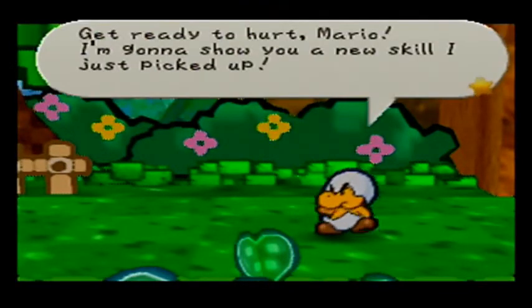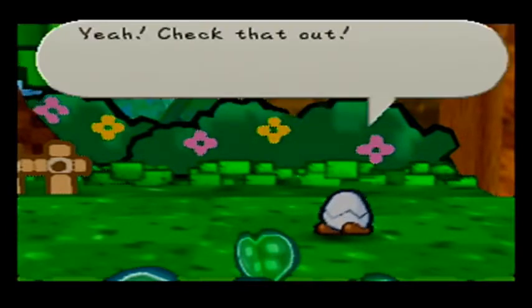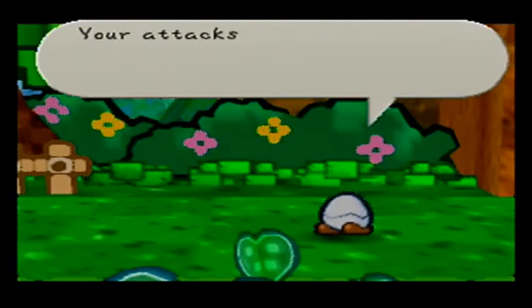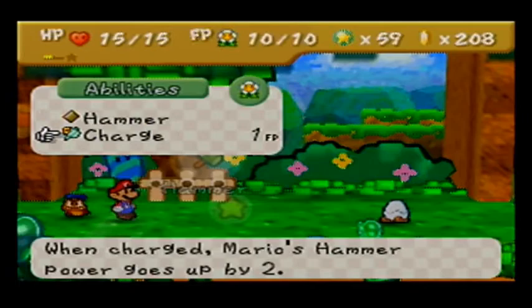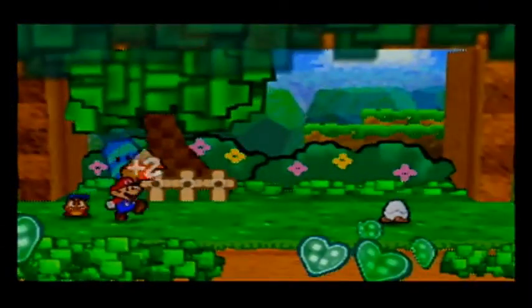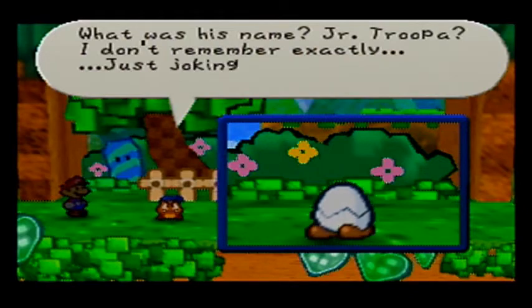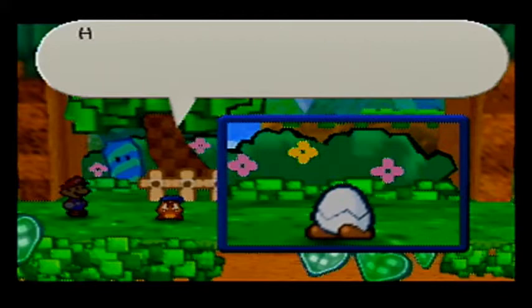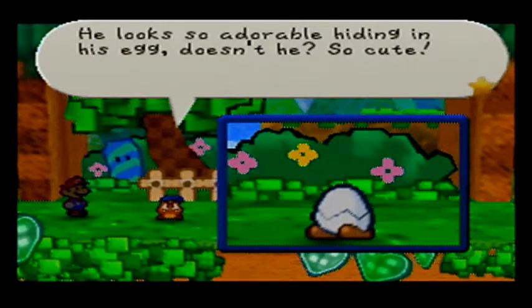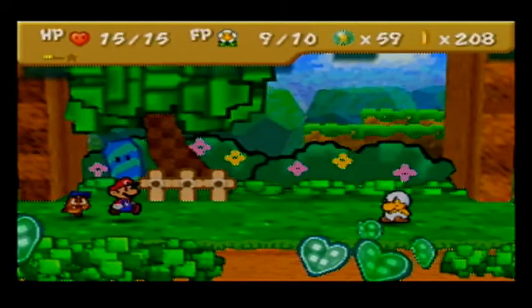Get ready to hurt, Mario! I'm gonna show you a new skill I just picked up! Check that out! You've never seen anything like it before, have you? Your attacks are useless now! Well, not really. I should show off Smash Charge! Attack power increased by 2, only takes 1 FP as well! We can tattle on him now — Junior Troopa. Max HP 15, attack power 2, defense power 1. He looks so adorable hiding in his egg. It should be a snap to beat him now; he's not that much tougher than before.